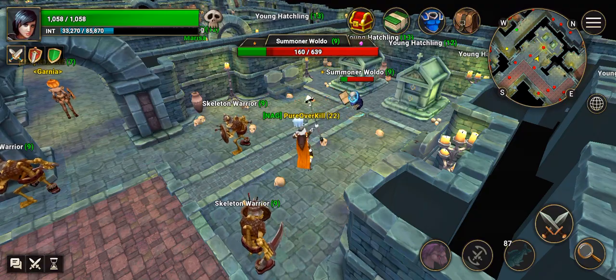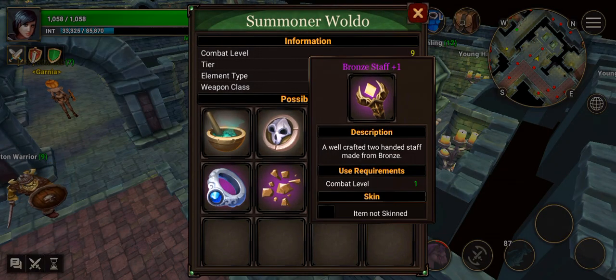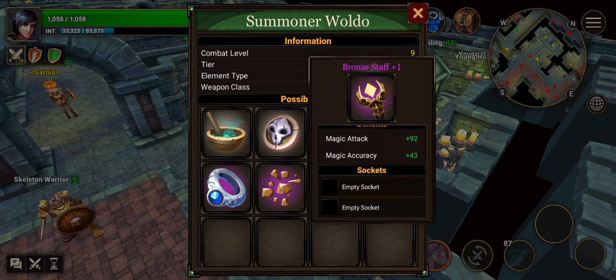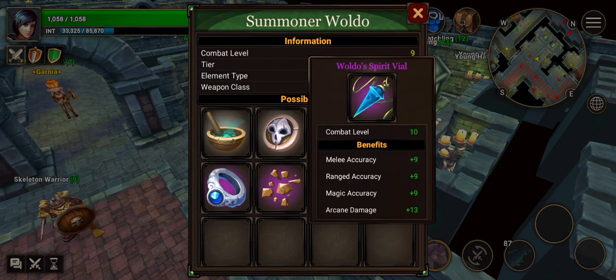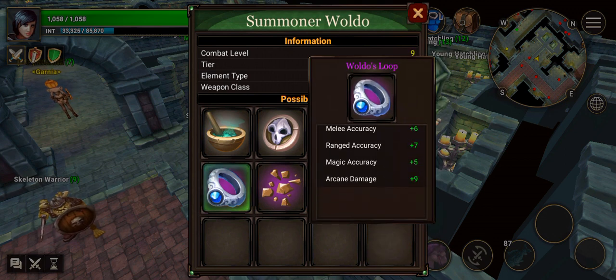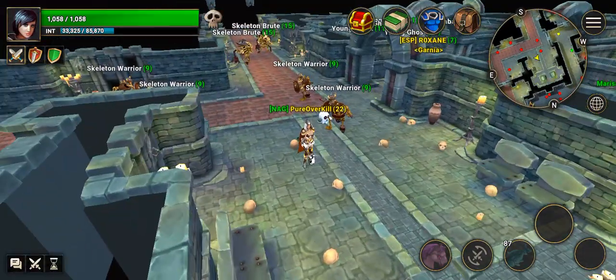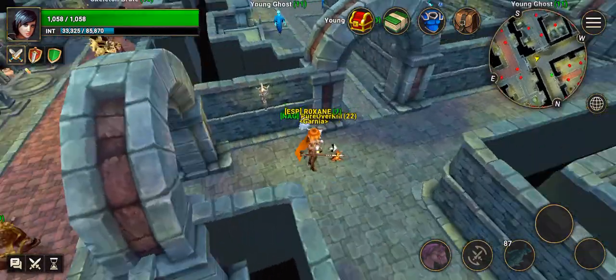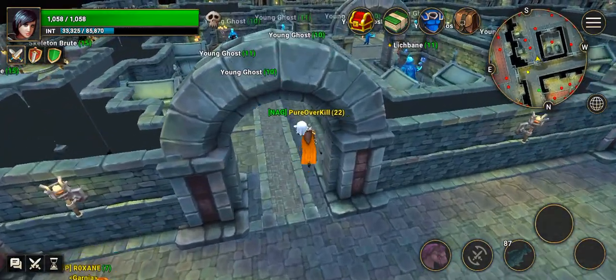Here's the staff — bronze staff, magic attack 9, magic accuracy 43. This gives arcane damage, which I really like. That one was Waldo. Now we're going on to Lynchbane.